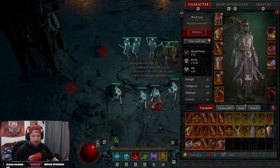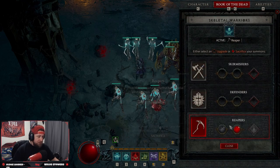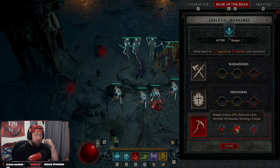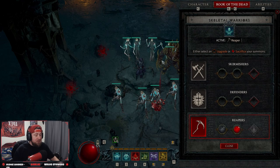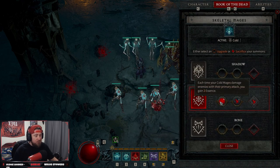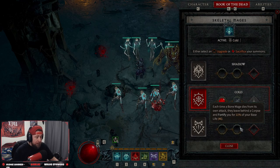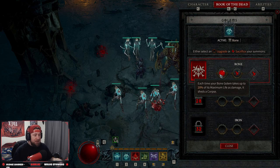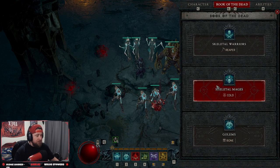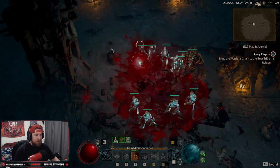For the Book of the Dead: take Skeletal Reapers as the second option because they have a 15% chance when hitting an enemy to spawn a corpse — especially useful when fighting bosses where there are no corpses available. Skeletal Mages should be cold with the first option so each time they deal damage we get essence back. For the golem, take Bone so that when the bone golem takes up to 20% of its max life it sheds a corpse. Blood Mist is absolutely insane — you float around, take no damage, and blow up the entire board.